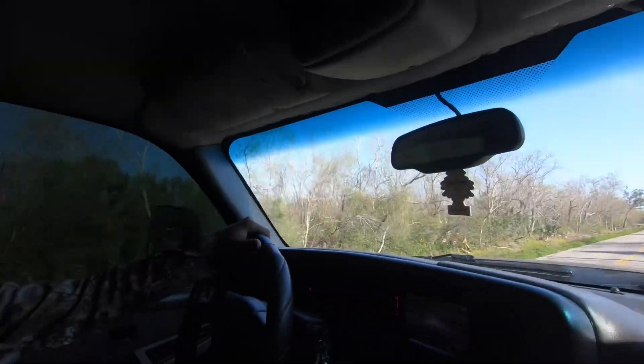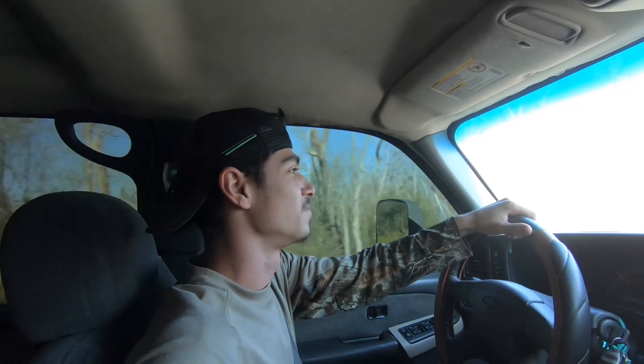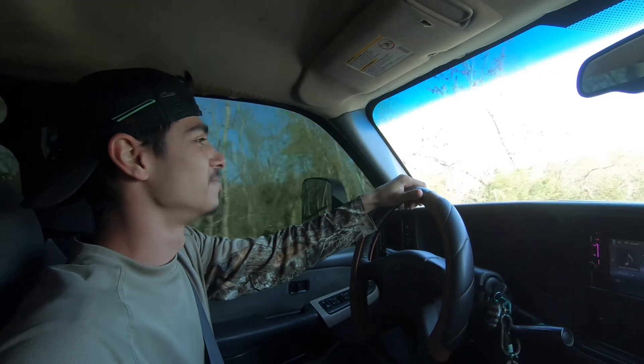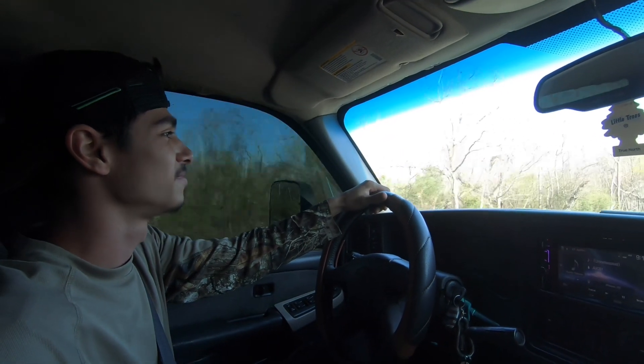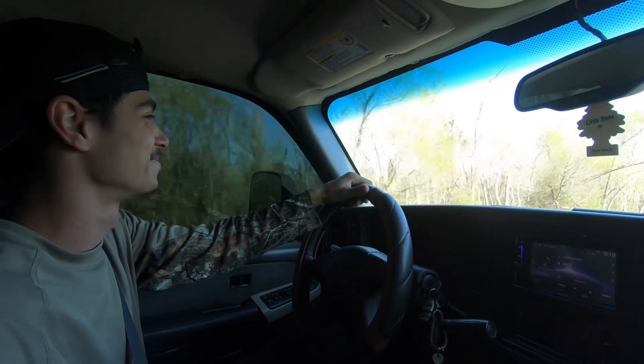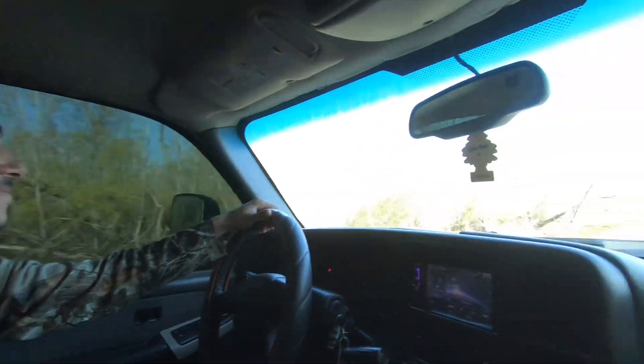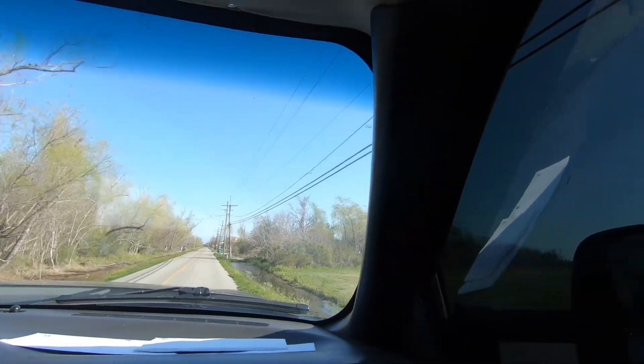Alright, here we are in the Dominator's pickup truck. He's got himself a Dermax with a few modifications. He's got the little tuner deal, a little intake action, a little muffler action — or lack of. Anyway, he's got these windows tinted out so bad you can't even see what's going on. How do I put my window down, Dominator?